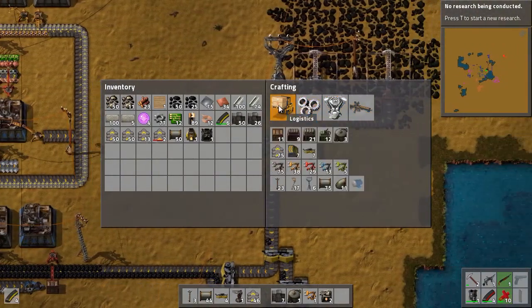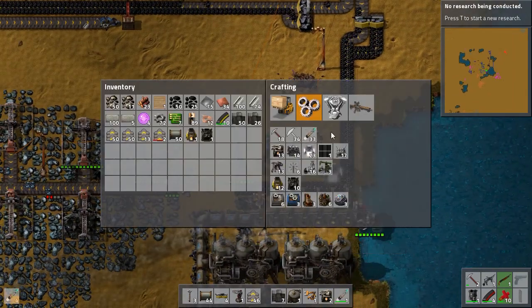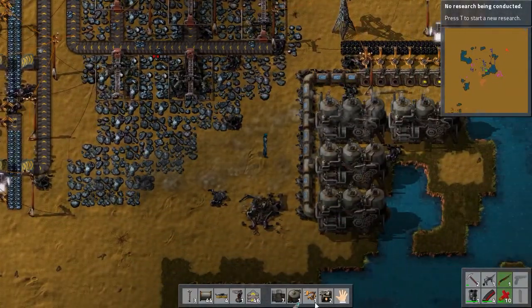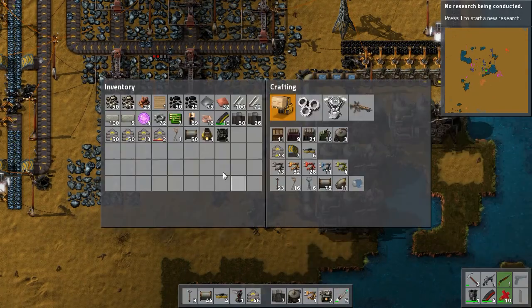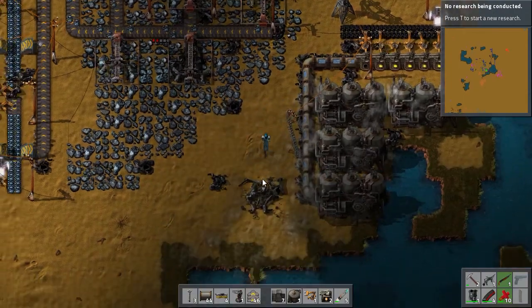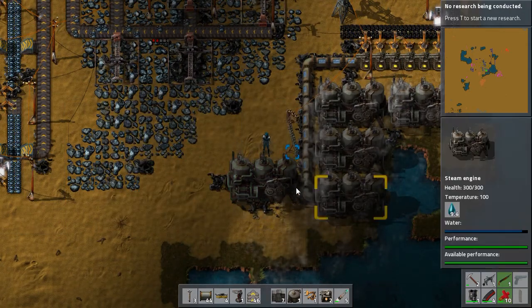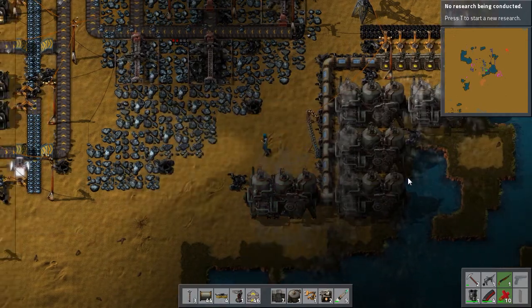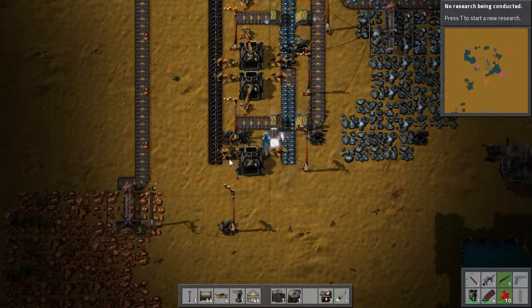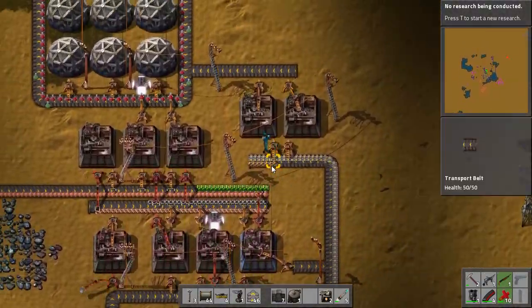How are we doing on power now that we've lost a bunch of stuff? Production is still low so we need at least one more of these to keep up with demand. We need to get this boiler back in position — it needs a couple of inserters, one for coal. I'm not going to make an inserter when we have a bunch of them lying up here. New research — let's get started on the flamethrower.